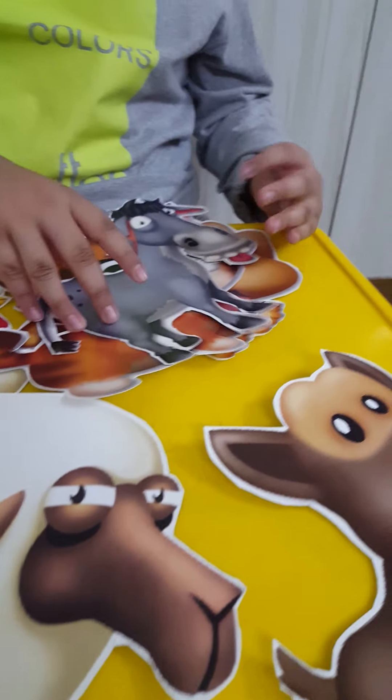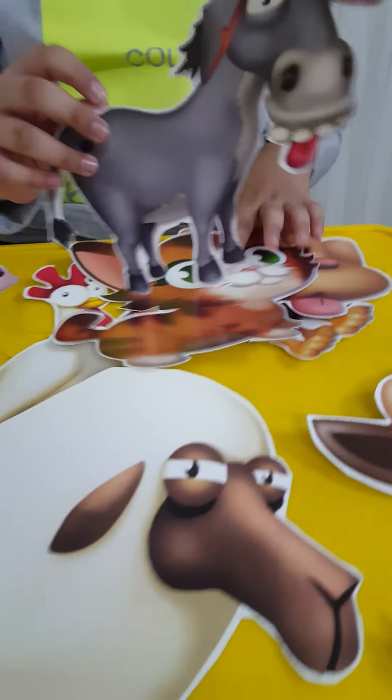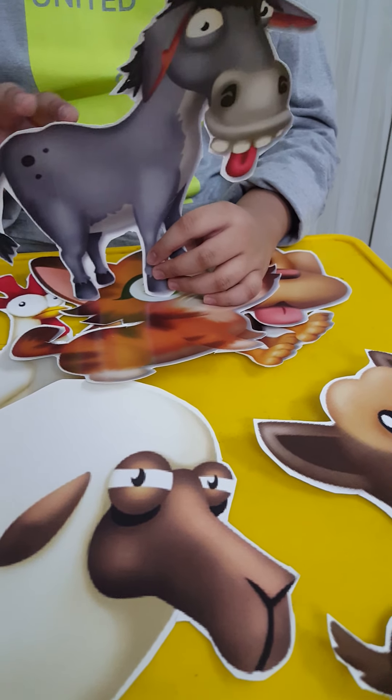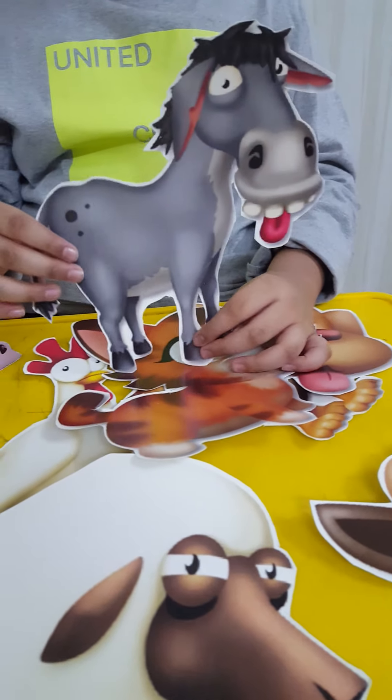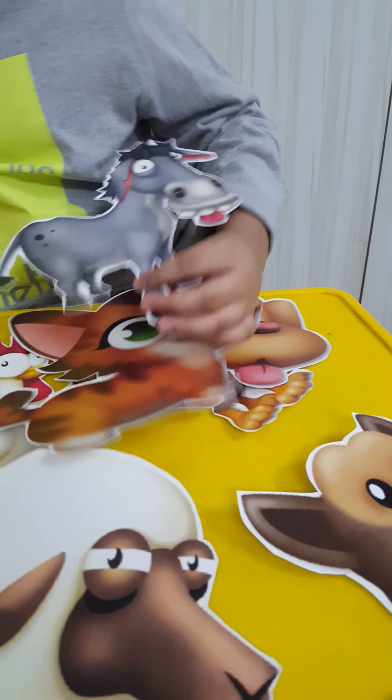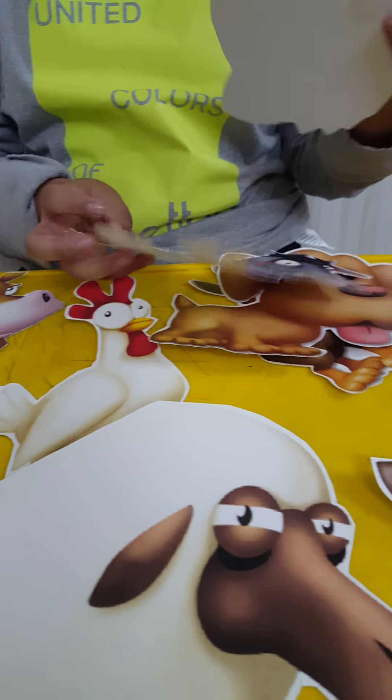There are many animals in this game. The next animal is a donkey. The donkey unlocks at level 43 and will need carrots for food, and then it will give you 40 XP. The next animal is a kitten.